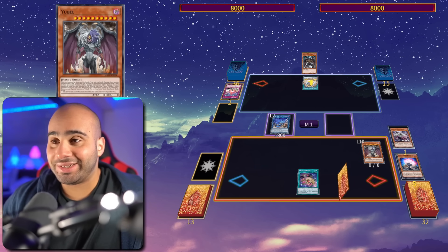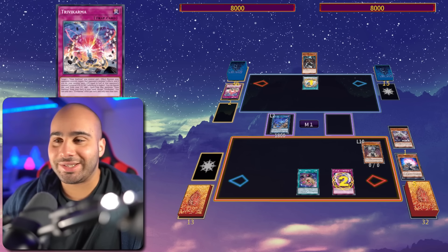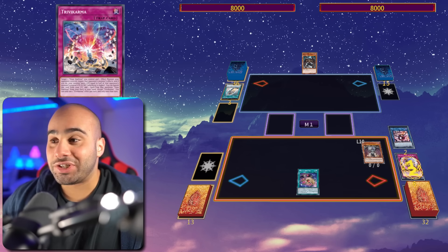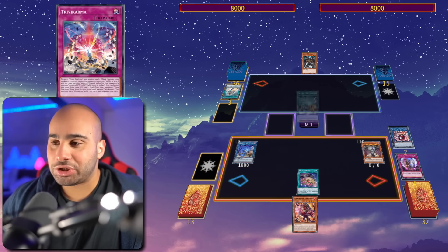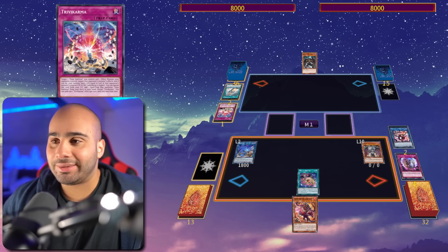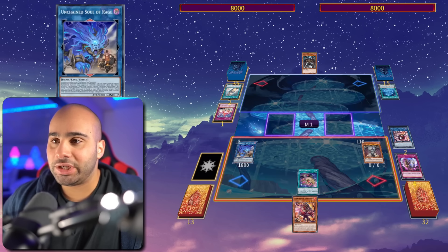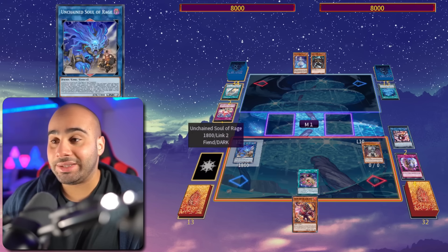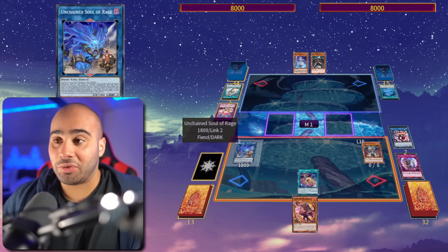Discarding the Trivikarba — which obviously was not stacked. Destroy the Unchained Soul of Rage, Chainlink 1, Chainlink 2, get back the Sharvara from grave to hand, and then revive back the Unchained Soul of Rage. Our opponent can't just go normal summon Gemini Garnet — our worst nightmare — and attack over the Unchained Soul of Rage. This is not gonna work.